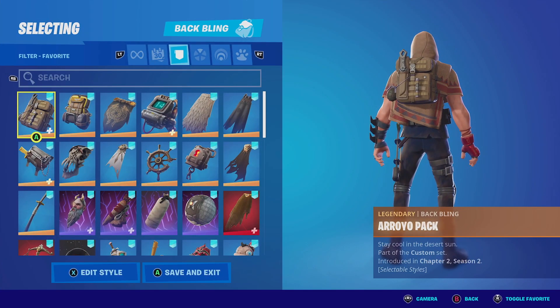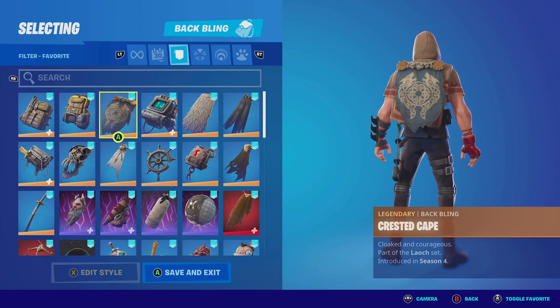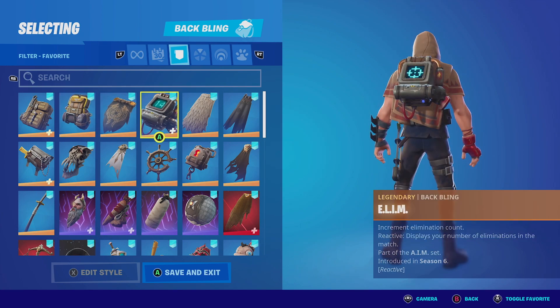For the honorable mentions with Agent Jones in the Jump 88 edit style, you can pair him up with anything that has a yellowish or brownish color scheme. Anything with a primal look is going to look perfect with this outfit.